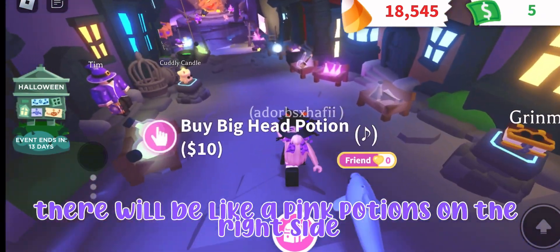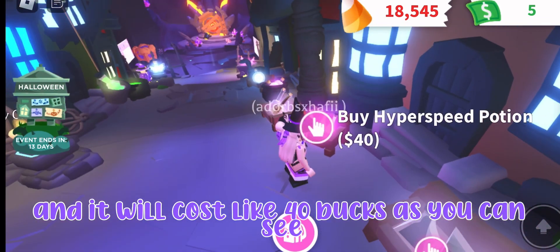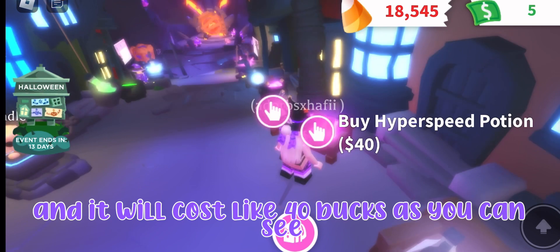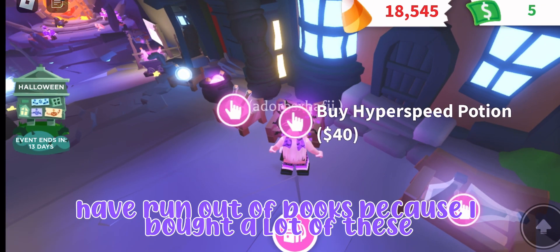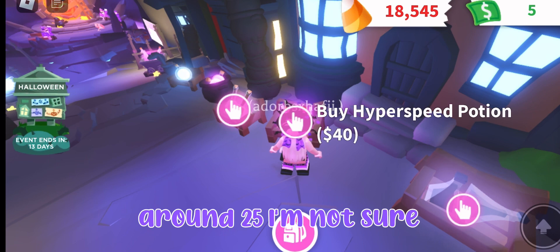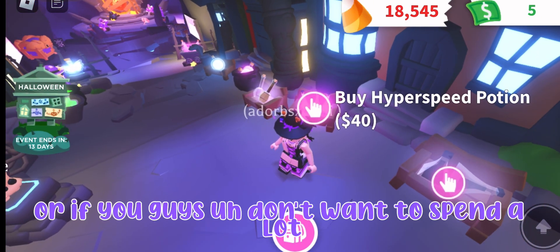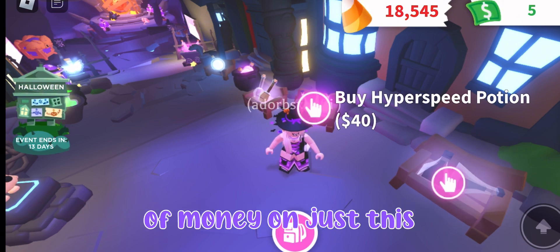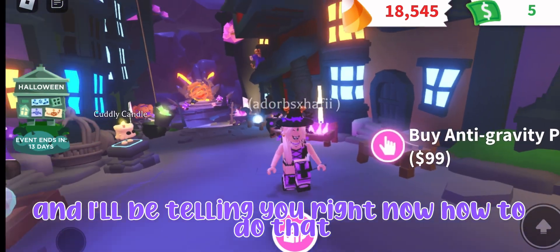After you arrive there, there will be pink potions on the right side and they will cost around 40 bucks. I've run out of bucks because I bought a lot of these — around 25, I'm not sure. If you don't want to spend a lot of money on these, you can actually get them for free, and I'll be telling you how right now.